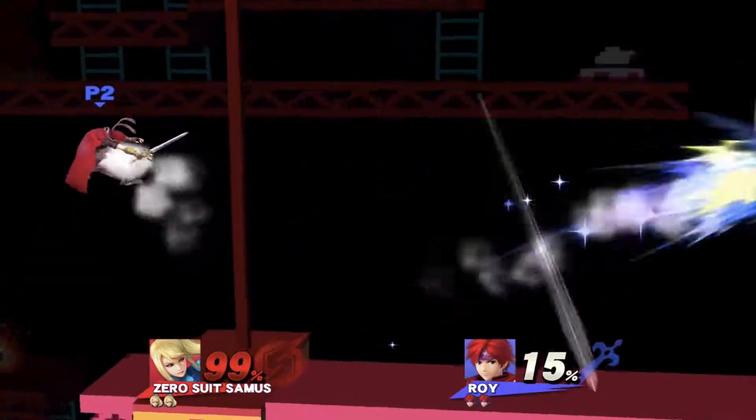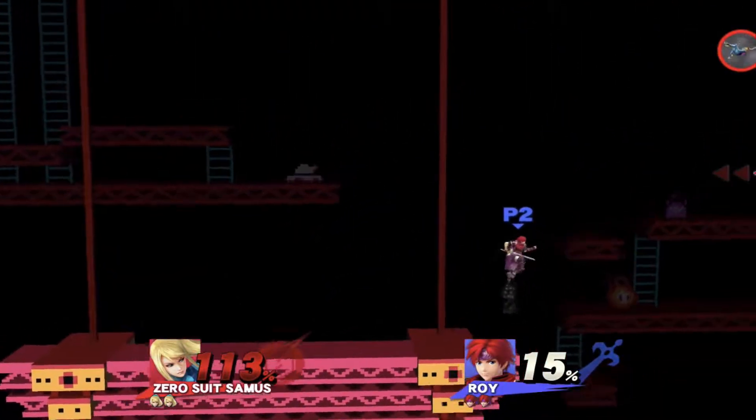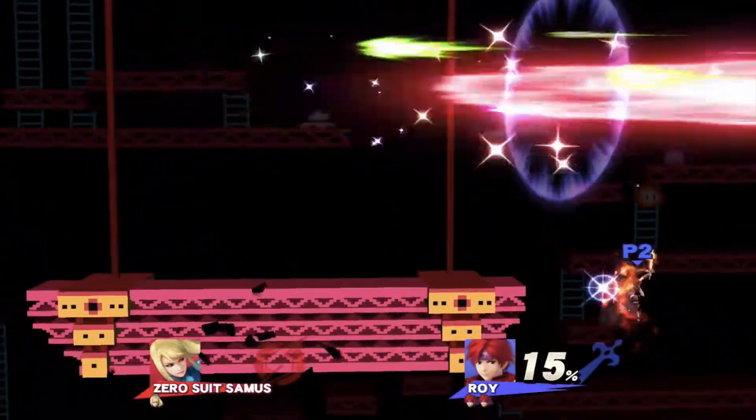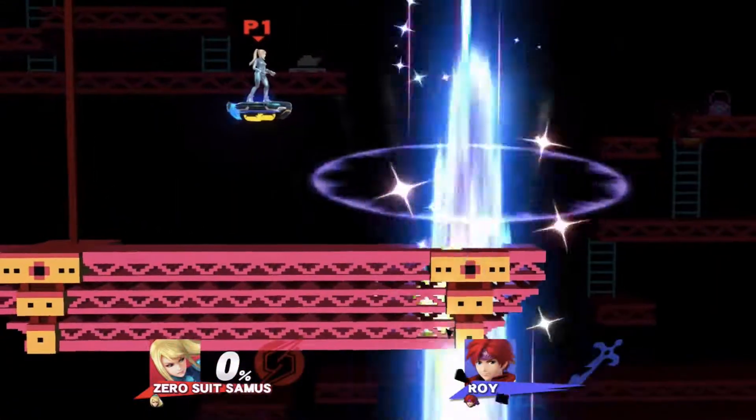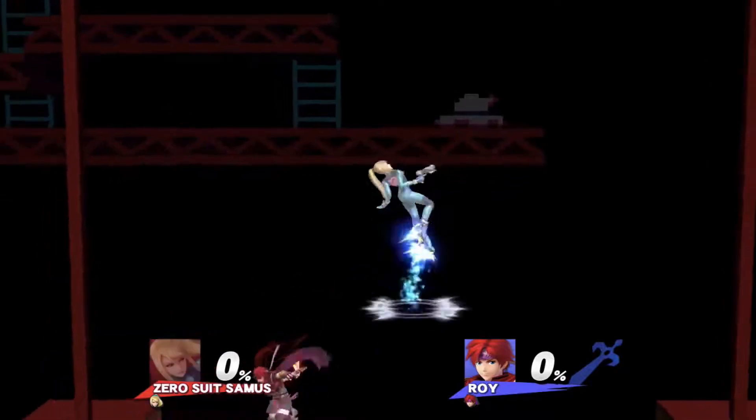I go for just a neutral B. He likes to dash, and he also likes to forward smash — those are his two favorite things, and that was awesome. I was going wild when that happened. But sadly I could not make it back to the ledge.